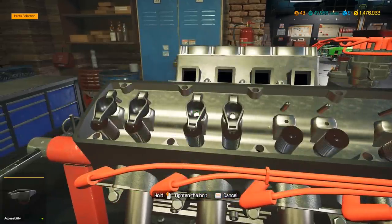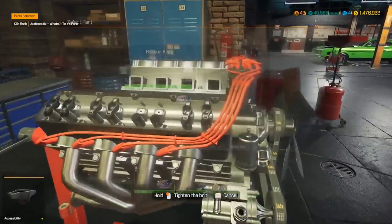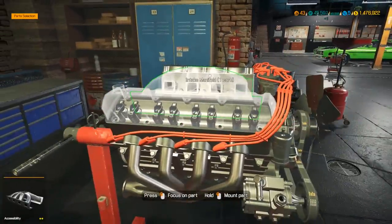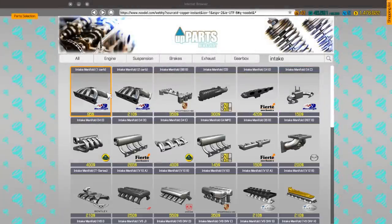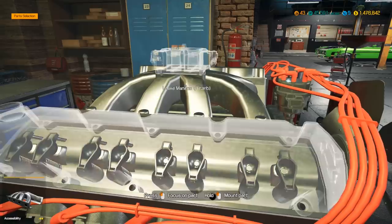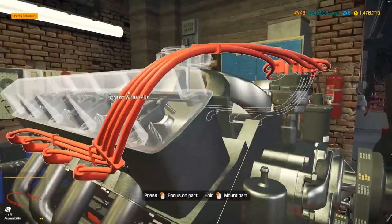We bought 16 rocker arms and use 16 per engine. It's hard to stock up on these when you can only buy 20 at a time. It's an intake manifold single carb. I think the carburetor will probably be a four-barrel. I'll wait on the scoops because I'm not sure what they're running.